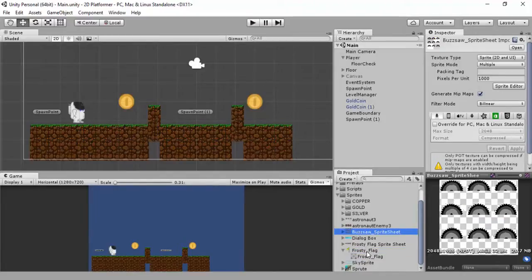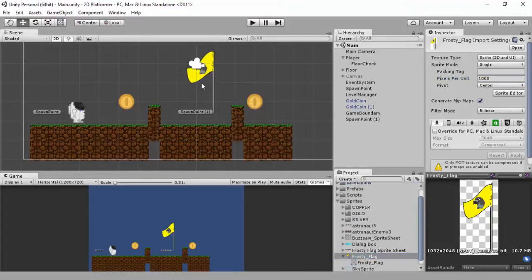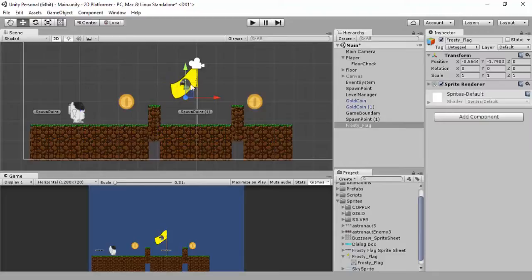Let's try a thousand pixels per unit - it may be too much. One thing I'll point out: if you're getting someone to do artwork and they give you a flag at 1000 by 2000 in size, send it back and ask them for a smaller one. I'd probably make it a bit smaller but it doesn't really matter.